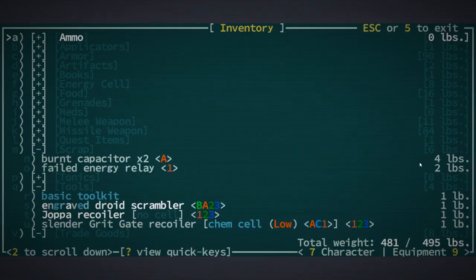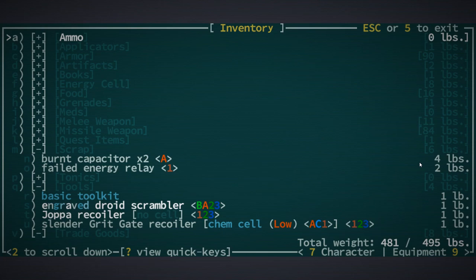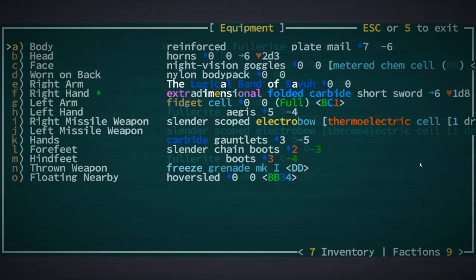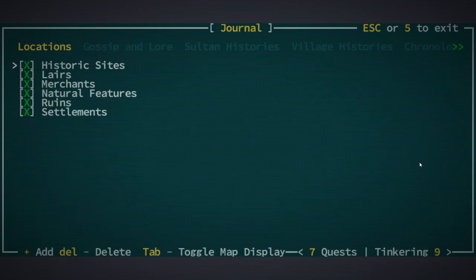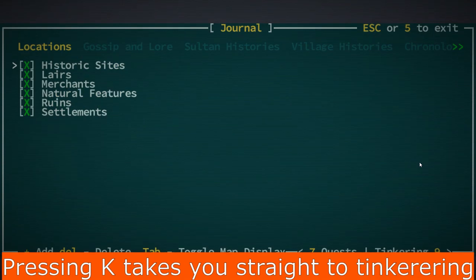First of all, how you tinker is you need to go to your tinkering menu. I usually go to my inventory with I and then navigate over using either 7 or 9. There is probably a button that goes straight to it, but it's the tinkering tab.